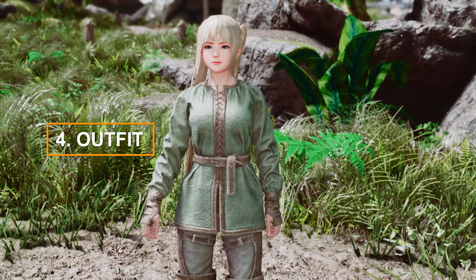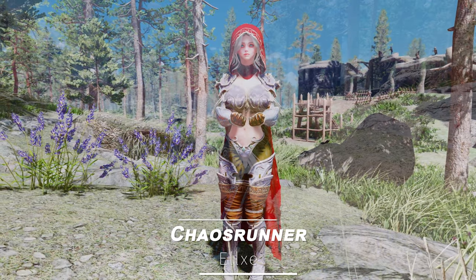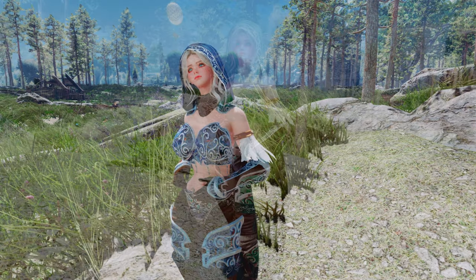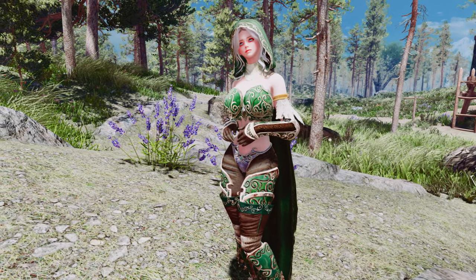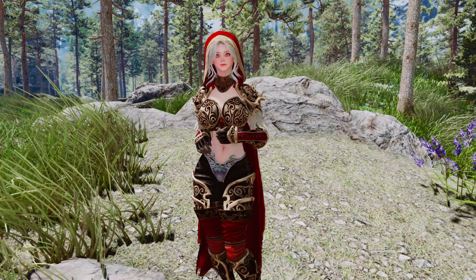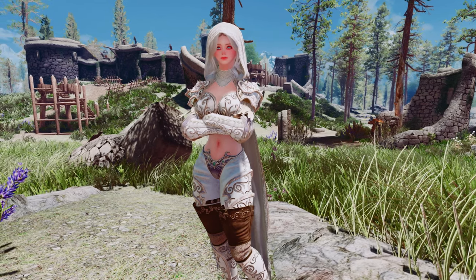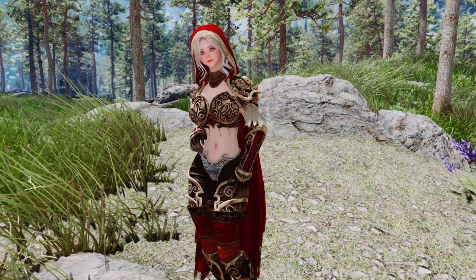In this segment, we will introduce the latest outfit mods. First up is Chaos Runner. This outfit is reminiscent of Sylvanas' attire from Warcraft. It comes in five different colors and features an impressive hooded cloak, designed exclusively for female characters. It supports both CBBE and BHUNP body bases, and can be crafted at the forge with the Steelsmithing perk.